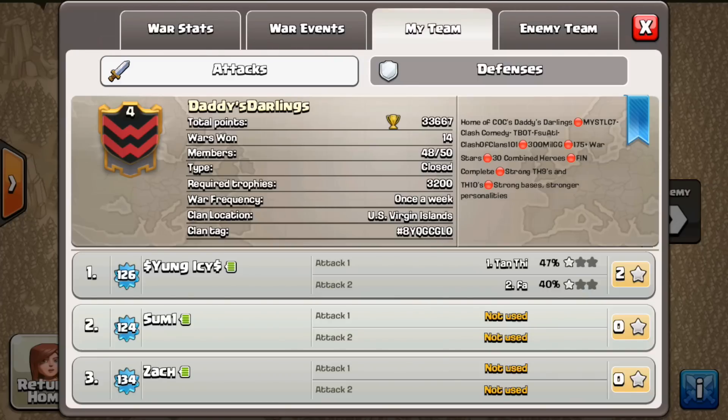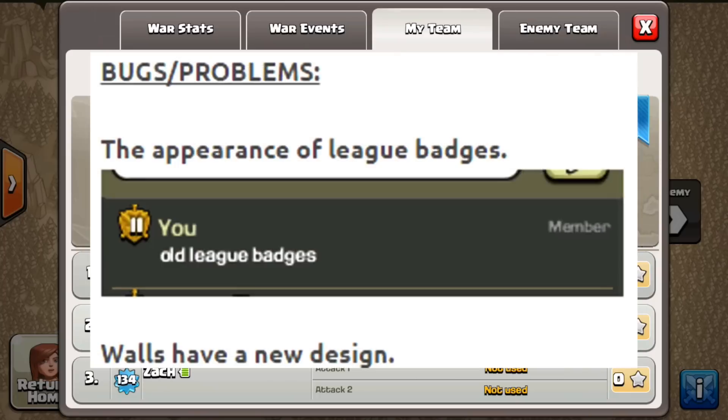I really agree with Supercell adding this new feature. I think it makes the game a little bit easier and easier to manage your clan — to see who's doing bad and who's doing well.